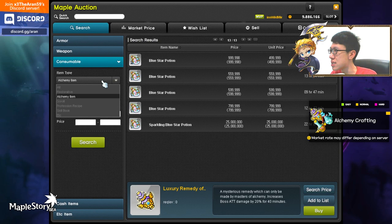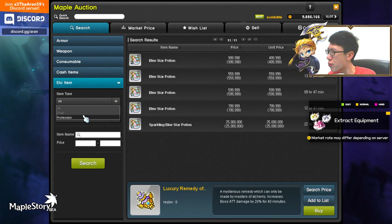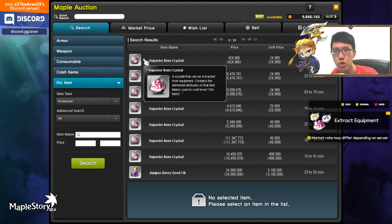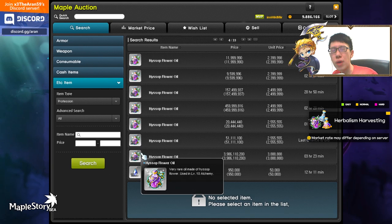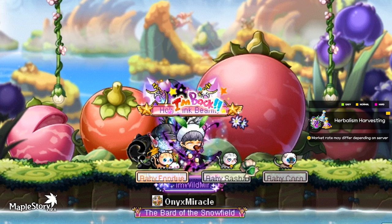You can also sell ETC items from professions — you can get them from anyone. If you have equips you don't need, extract the item and get the Superior Item Crystal, which people buy for crafting. You can also sell those, along with drops from crafting and digging up flowers around the map. These are all good Mesos.